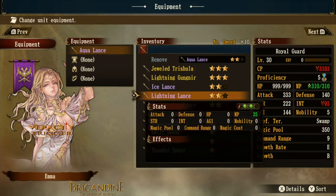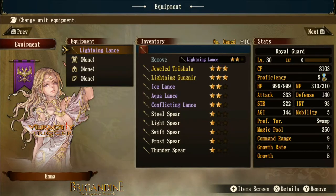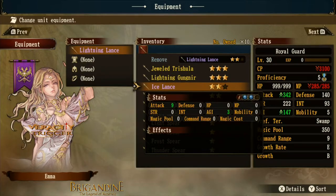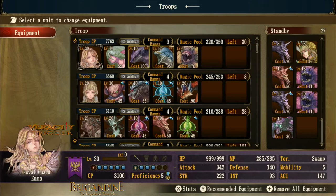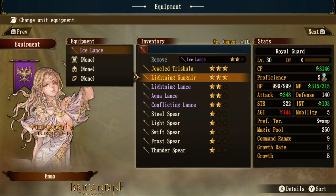The lightning lance gives MP plus 25 — you lose intelligence but gain MP. For lancers, MP might be slightly better, but it's your call. Next is the ice lance: it has nine attack, two extra blue orbs, and agility. That's a great combination, and it might be one of the best purple-rarity weapons you can get. We're still at five blue orbs total.